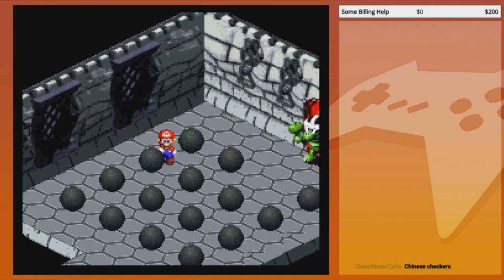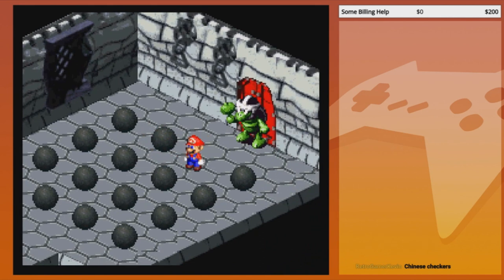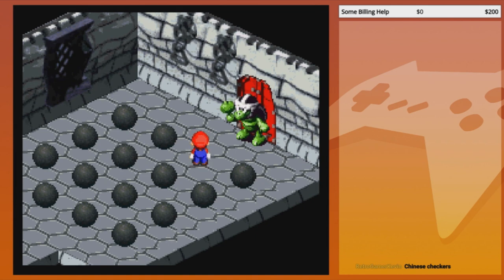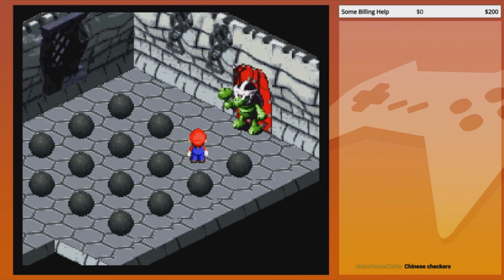Use it with the empty spaces. Look at the ball directly in front of it and then go to the ball opposite that. In the line of balls facing the Hammer Bro guy — you want to be in the one in between the other two, but facing where the Hammer Bro guy is.